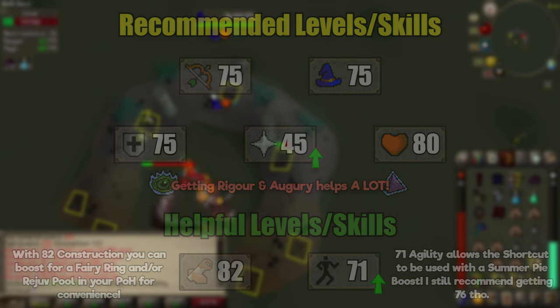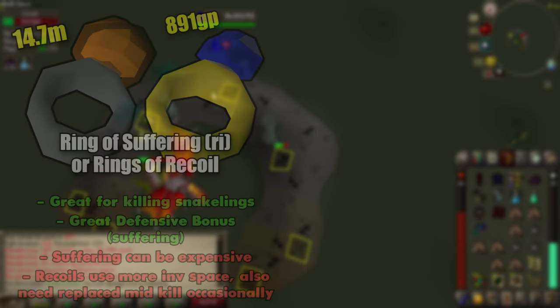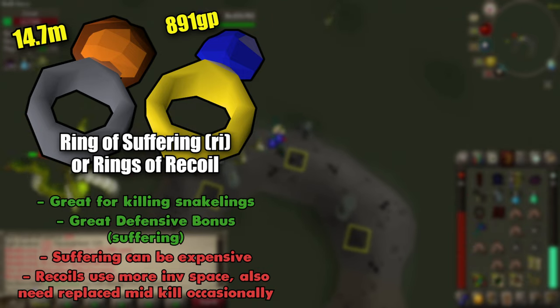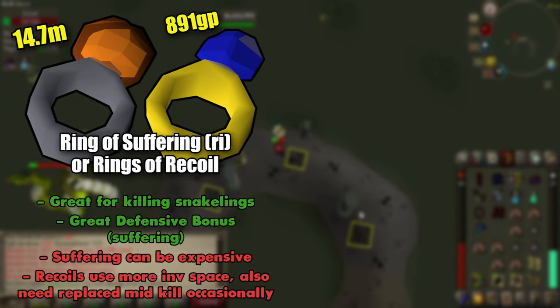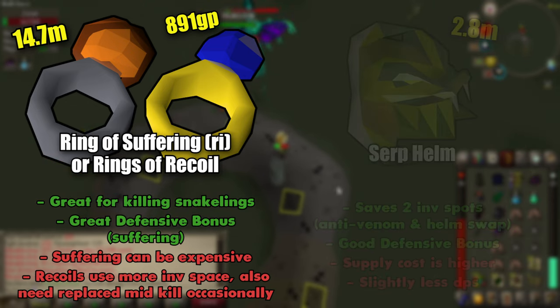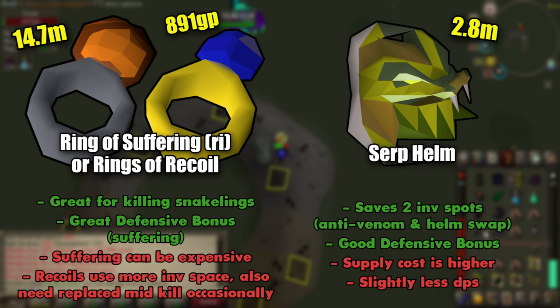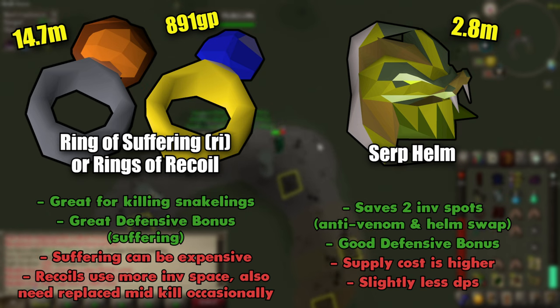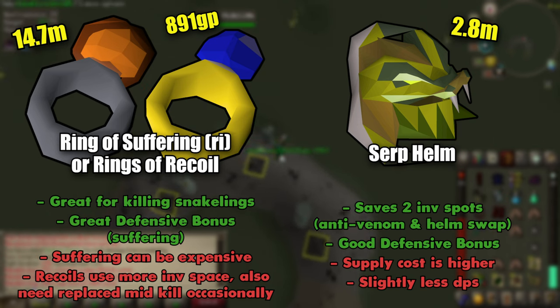I'll begin with what I consider to be the core pieces. First off, we have the Ring of Suffering. During the fight, Zora will summon snakelings that have 1 HP. This ring's recoil damage will take care of them without having to think about it, on top of giving you a nice defensive bonus. If you can't afford one, stockpile some Rings of Recoil as a substitution. I also prefer to take a Serp Helm — it frees up 2 inventory slots and has a good defensive bonus. It does reduce your damage output by a very small amount, and has a higher supply cost, but Zora makes you a lot of money anyway and I consider it worth the cost.